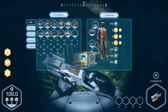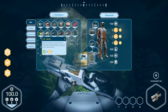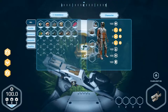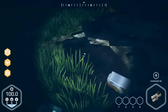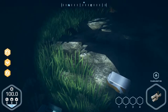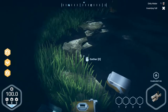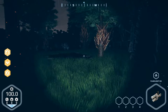Inventory full. So what can we drop? Basic frame, aluminium, herbs, electronic parts — I think we drop this. And we take the water. We need more water — dirty water, more water. Inventory full. Here's water everywhere.